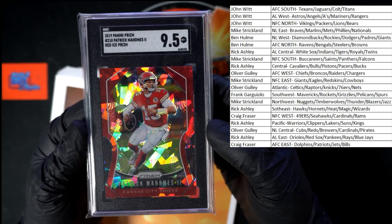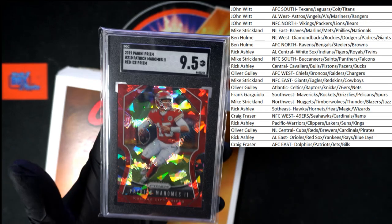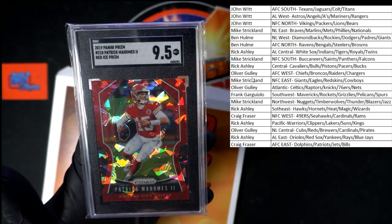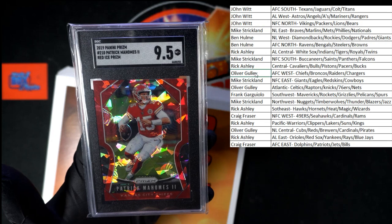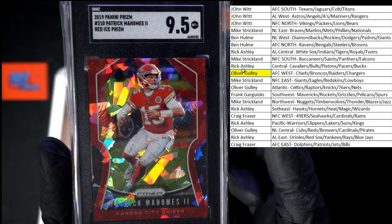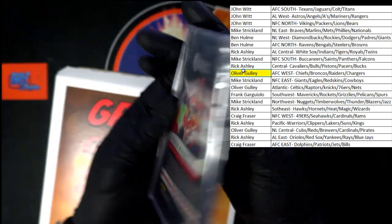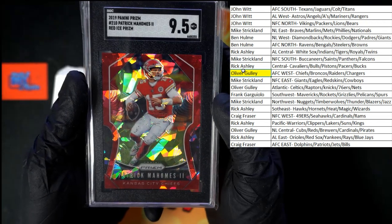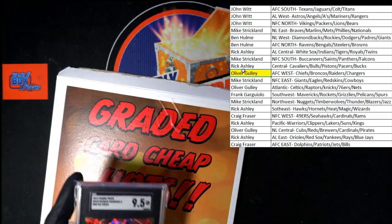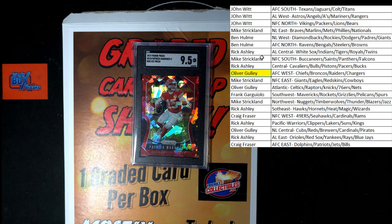Going to Oliver G with AFC West. That one's coming to you — I'm trying to get you a good look at it. I'm eyeballing it myself, it's beautiful. Very, very nice. Little MVP action coming your way. All right, that's going to do it for this graded card cheap shot. I'm going to set up another one — let's do it again. We'll see you in the next break.